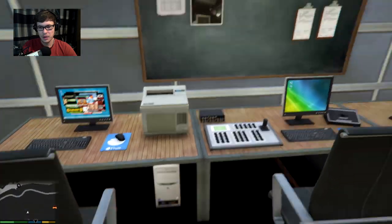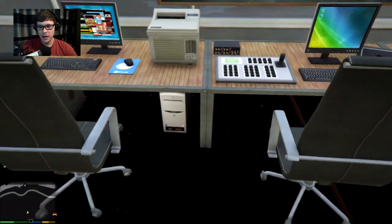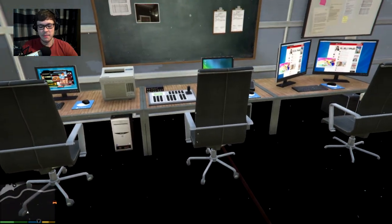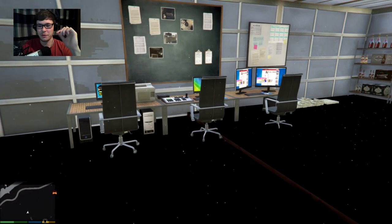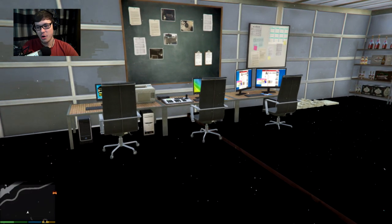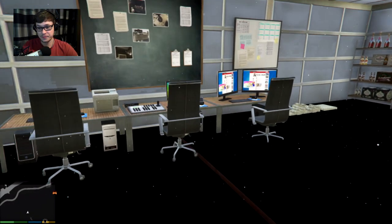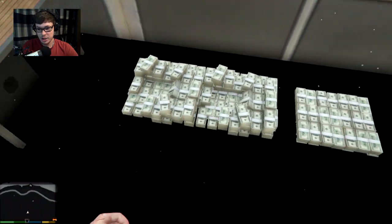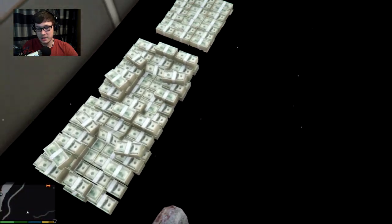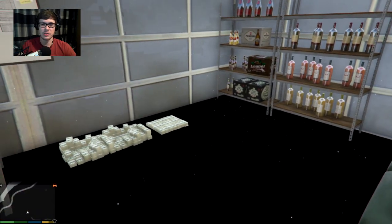Over here we've got a computer area. It either looks like a gaming house setup, you know, a bunch of professional nerds playing, or it looks like some kind of insane hacker setup. There's also a lot of money on the ground — just stacks on stacks of money, just lying on the floor. Like, anybody could just take that, I suppose.